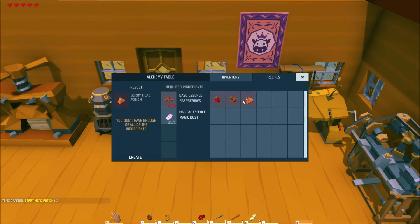I just made a berry hat potion by adding ingredients together. Now that I've crafted the potion, it is automatically added to the recipes tab.